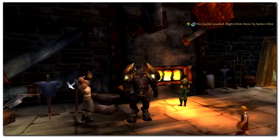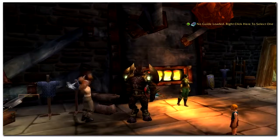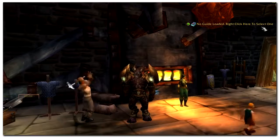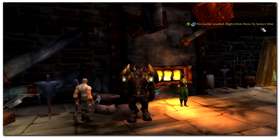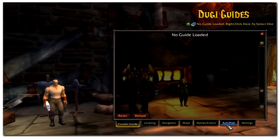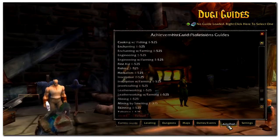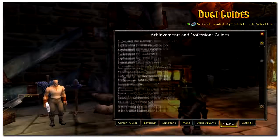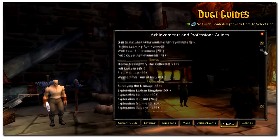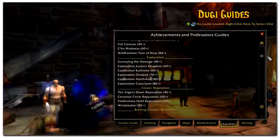Hi everyone, it's Doogie here again, and I'm about to show you our achievement and profession leveling guides, another Doogie Guides original. We have added additional features to the Doogie Guide viewer add-on so that the guide will know your current profession level and what achievements you already have, so you don't have to spend time ticking the guide manually. The achievement and profession guide will provide you with the same quality step-by-step instruction that you would expect with our leveling guides.